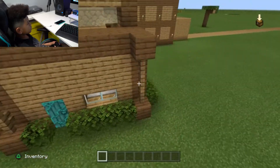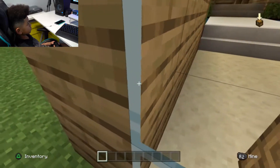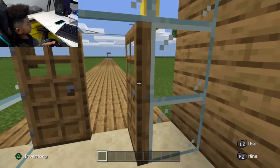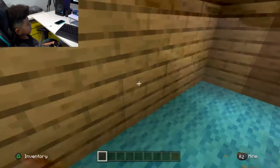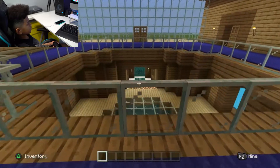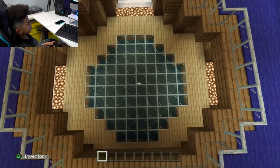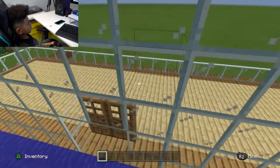Now we're going on to the second floor. I'm trying to match this kind of shape — it's kind of beautiful. And here's a balcony out there.